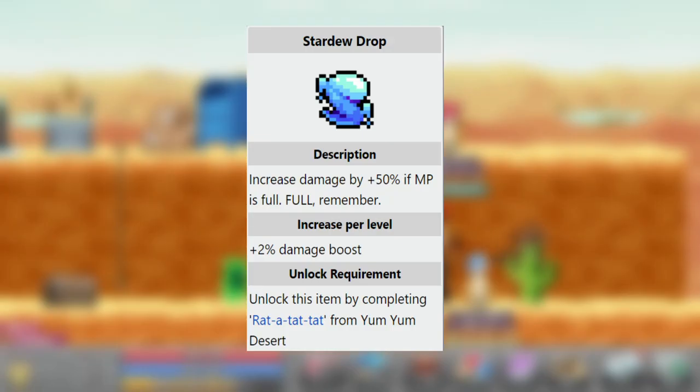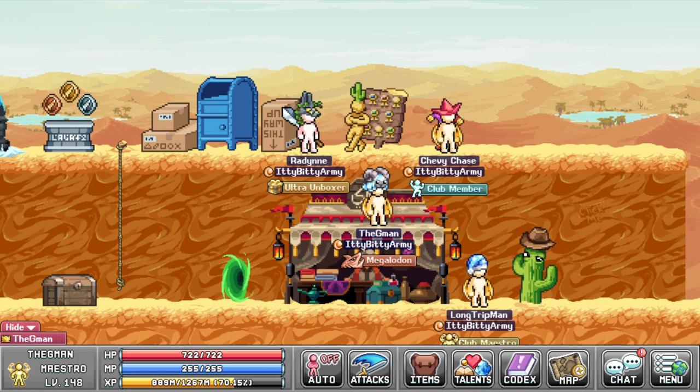Another great strat is to start off with Stardew Drop. It gives you 50–70% extra damage, but the downside is you need to have full mana for it to apply. It's really good with classes that use melee a lot — Maestro, 100% best item. As an upside, you can use it over Grey Grumblo, as you also get Horn in the Full, which is considered one of the best RNG items in the game.